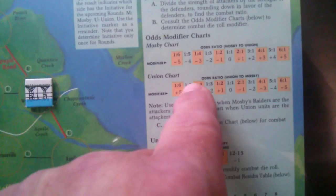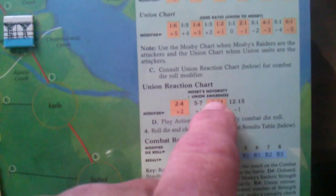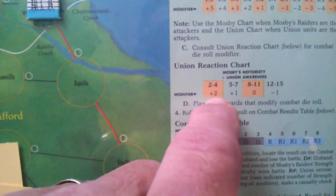Using the combat procedure chart, both units have one strength point, so it's one-to-one odds with a zero modifier to the roll. Moving to the reaction chart, we add Mosby's notoriety (one) plus Union Awareness (three) — wait, that puts us adding two to the die roll. So we have zero from odds plus two from the reaction chart, giving us plus two total so far.